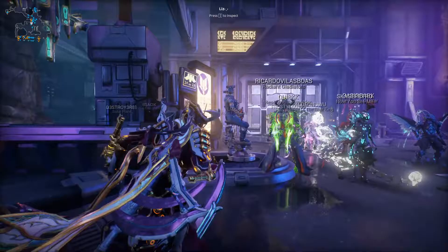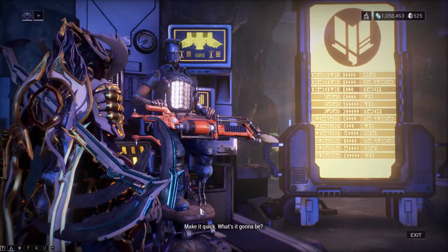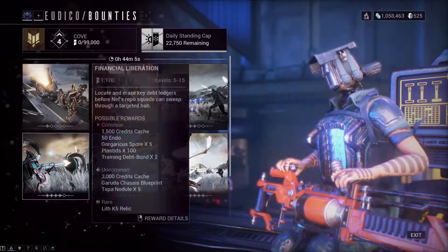Those are the items available to get during the event. In order to buy these items, you need Debt Buns. When you hover over the item you want, you can see which Debt Buns you need.